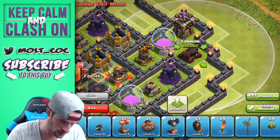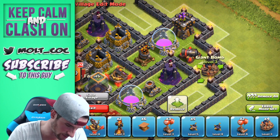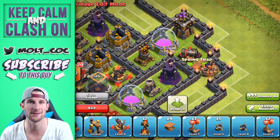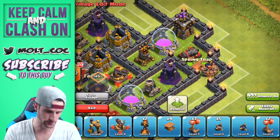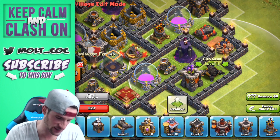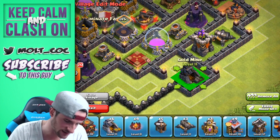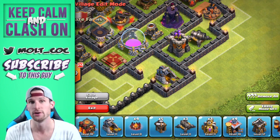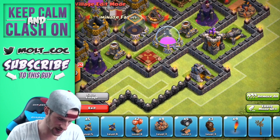We'll bring in our cannons on the corners and work around this area — it's going to be a trap section. We're going to fling them first and then explode them. You want the spring traps to fling them off and then the bombs to deal damage — not the other way around, because a half-damaged flung troop is kind of pointless. Now we'll bring in another archer tower and cannon to protect that wizard tower and mortar. If somebody drops wall breakers over here, they'll hit these walls and waste a breaker or two on those corners. Then we throw in a giant bomb right up here.